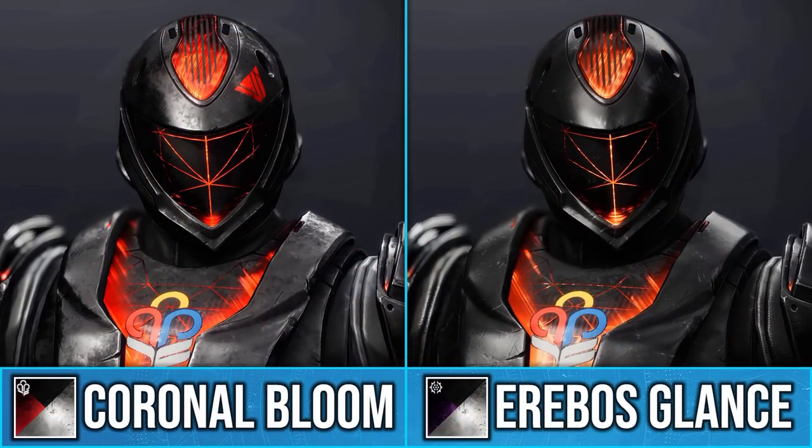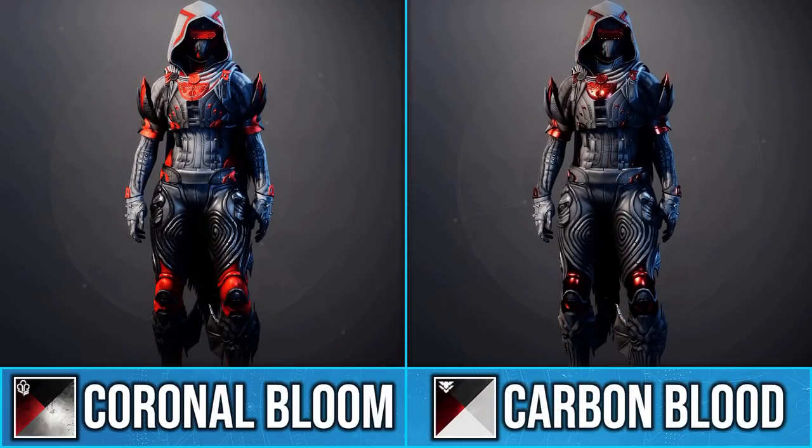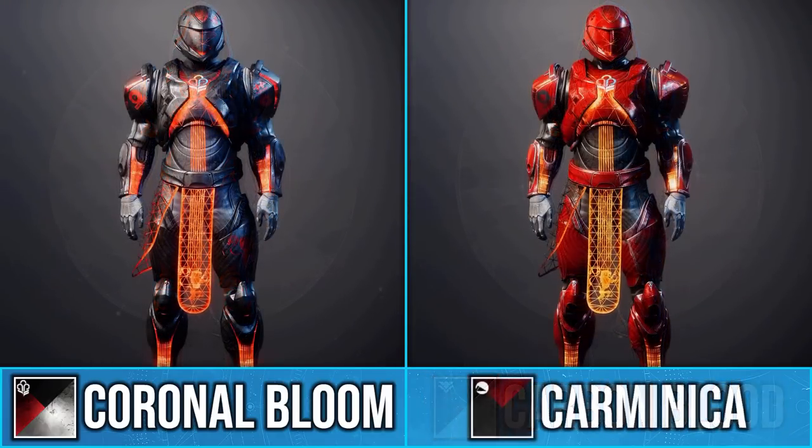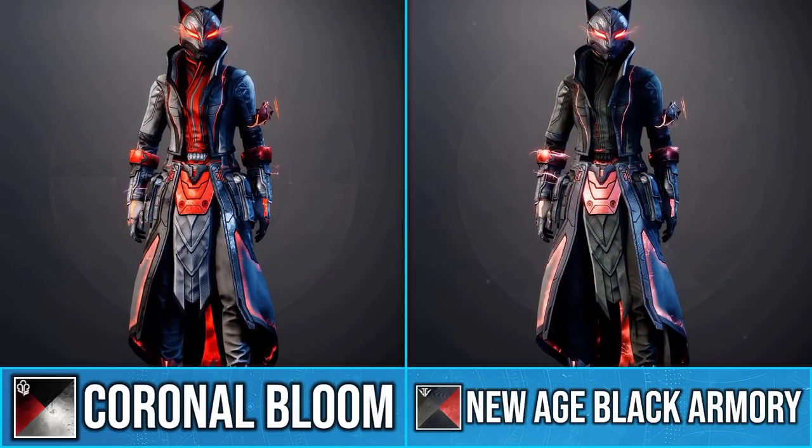Now if you're looking to buy this card for the shader alone, I'd highly suggest saving your money, as there are plenty of black and red shaders in the game that you can get for free, with the best being Carminica that drops from Crucible matches. It's also worth pointing out that with a lot of cloth,